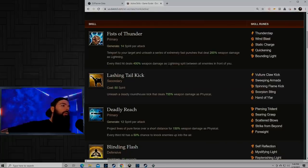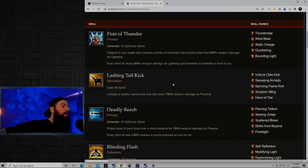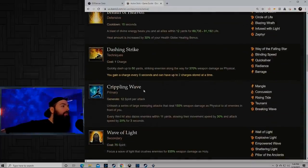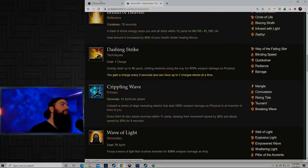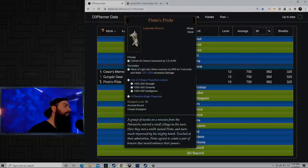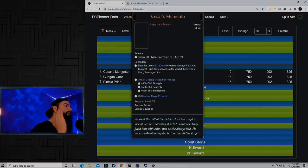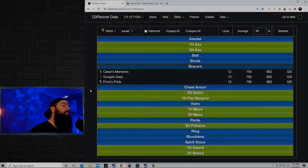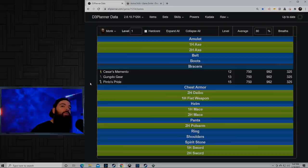For leveling from 1 to 70, you definitely want to focus on your generator abilities as they hit really hard for Monk — that's kind of what Monk is all about, those big punches. You have Fist of Thunder, Deadly Reach, and Crippling Wave. Each of the three major attacks has a strong rune; Crippling Wave has Mangle, and that's probably what I would use most of the time. Each one has a big 200% to 300% multiplier on their punches. Build around whatever bracer you get: Wave of Light with Pinto's, Exploding Palm with Gundo Gear, or Tempest Rush with Caesar's Memento — they all synergize. Punch to build up resource, then use whichever spender corresponds to your bracer.